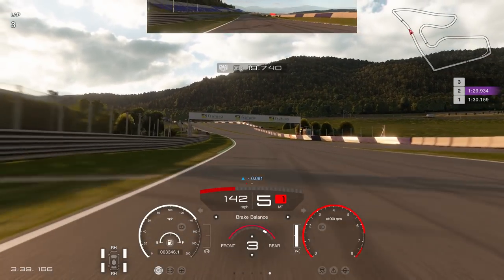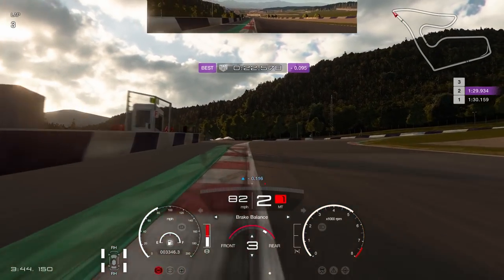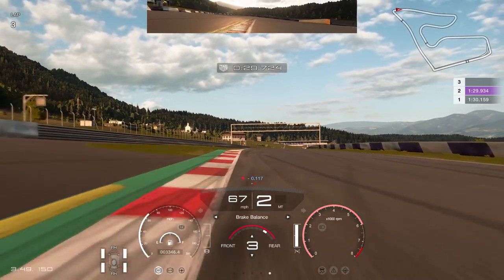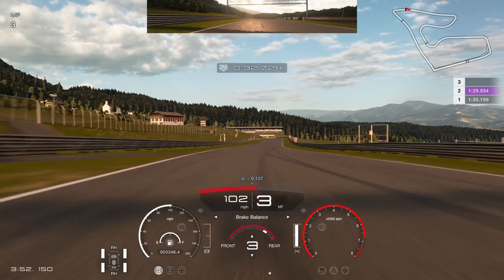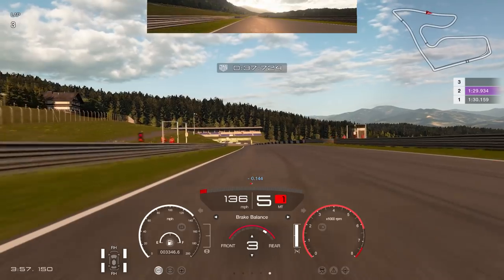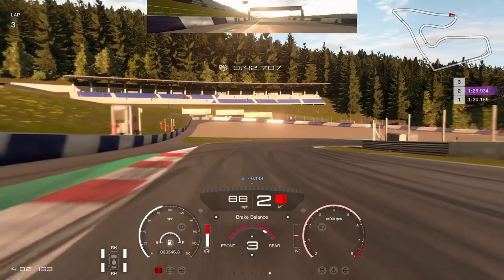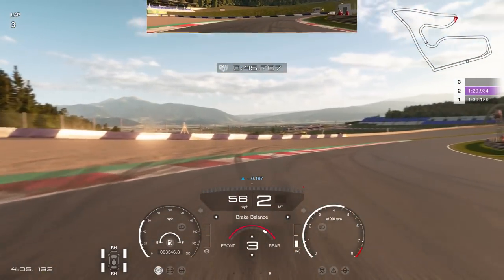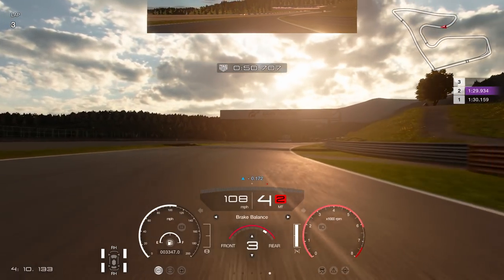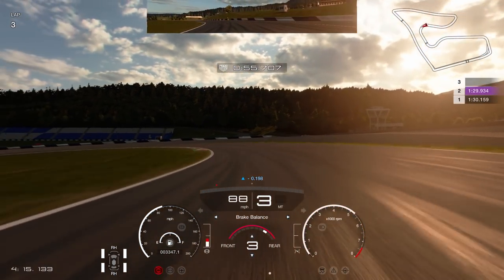Working up the long straight, that's the main overtaking opportunity into the tight right-hand corner. Look for the 100 board, braking just before it, stay in second gear, and take a wide line to square the car off so you can get on the power early for a better exit. The next corner can also be an overtaking opportunity — the off-camber right-hander. Brake just before the 100 board on the left side, down to second gear. Be careful as it's off-camber; missing the apex too much will send you into the gravel.